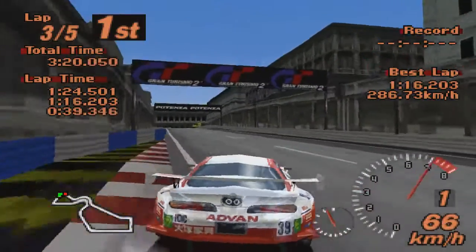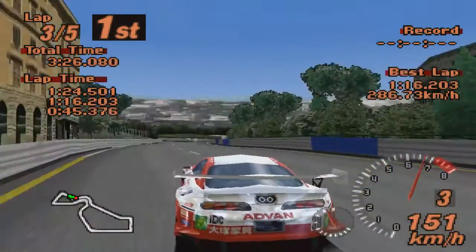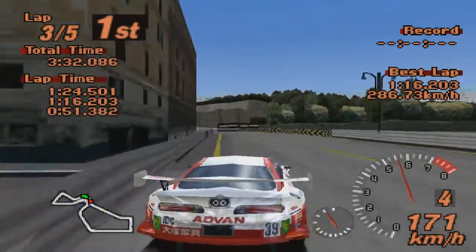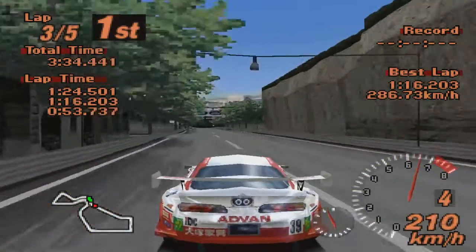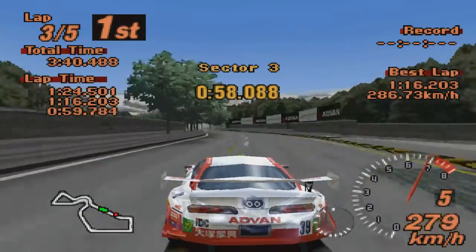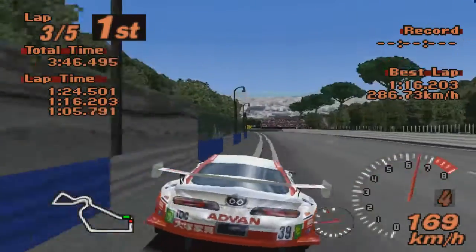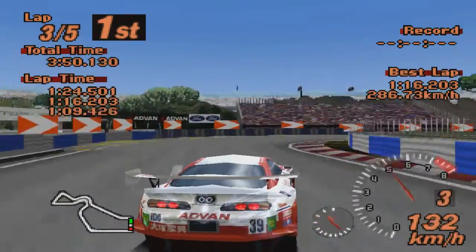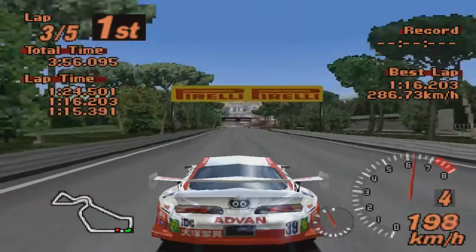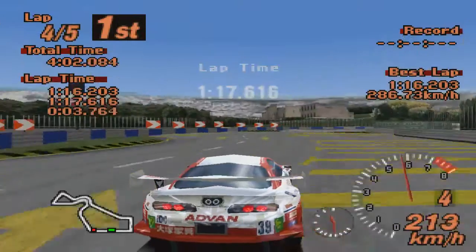Кстати, ой-ой-ой, блин, мордой воткнулся. Супра такая же фактически, похожа, по крайней мере. На Супре у нас кто гонял из героев фильма? Нас гонял Брайан О'Коннор в первой части — The Fast and the Furious. Там, если помните, из говна ему собрали вот такую Супру. Единственное, что она была кабриолетом с открытым верхом. Вот такая вот Супра RZ.